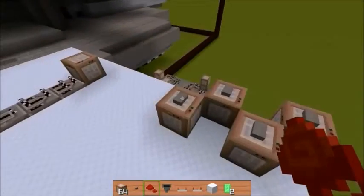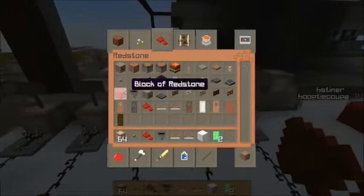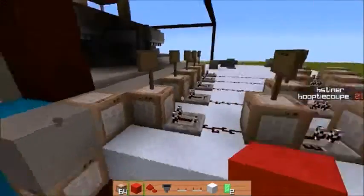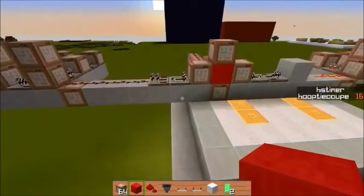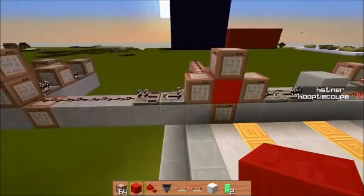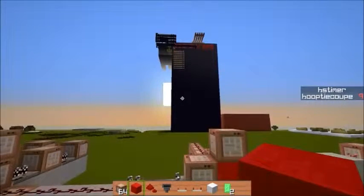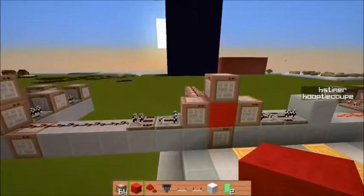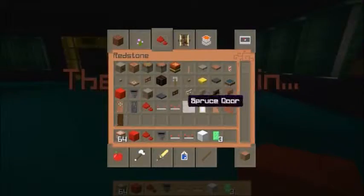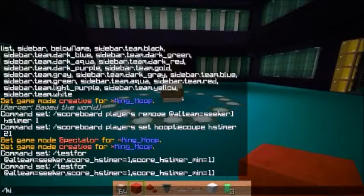Let's see it in action again. I'm going to give myself 21 points and then put the redstone in — that turns to stone — and now you can see the timer counting down. As soon as it counts down... bam, just like that — it tells me the hiders win, gave me an emerald, and set my spawn point so I teleport right back up here.